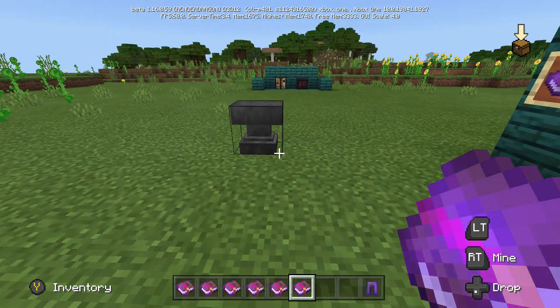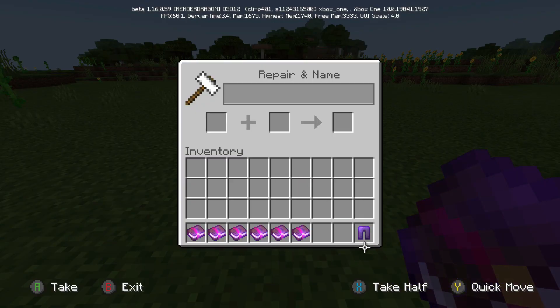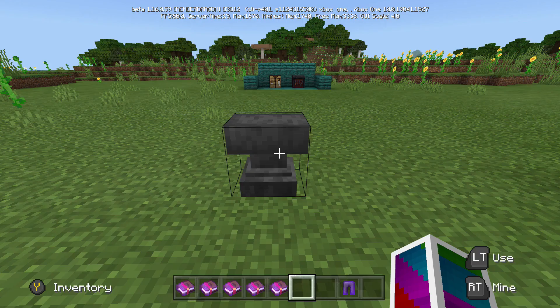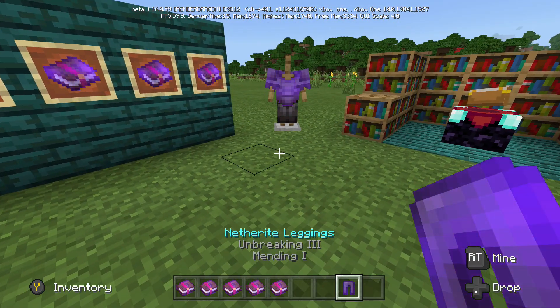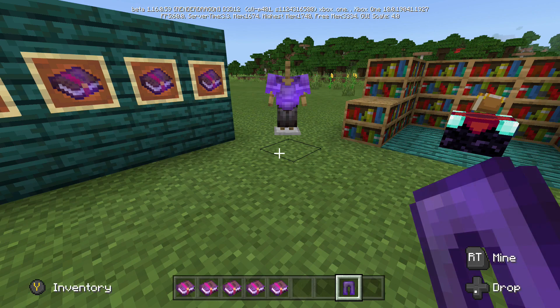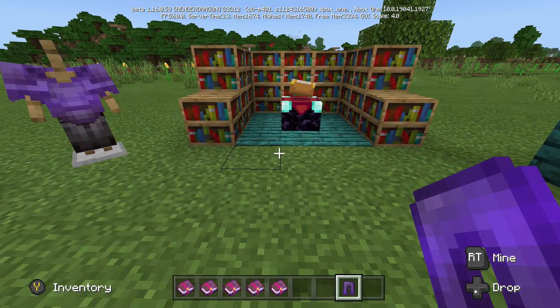If you are doing something wrong, we have Unbreaking III, which makes it extremely hard to break your netherite leggings. As the name says, it is almost unbreakable — not really, but hypothetically unbreakable.